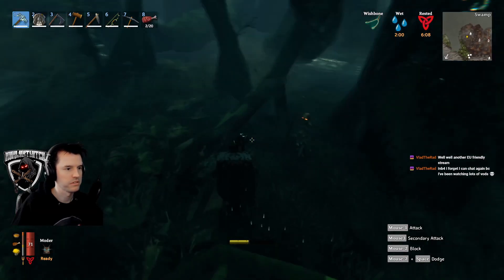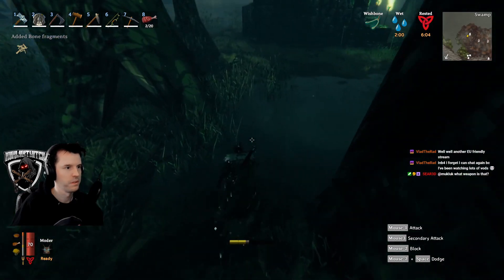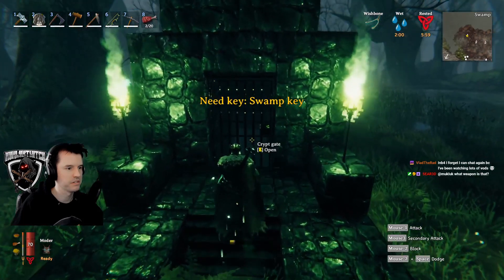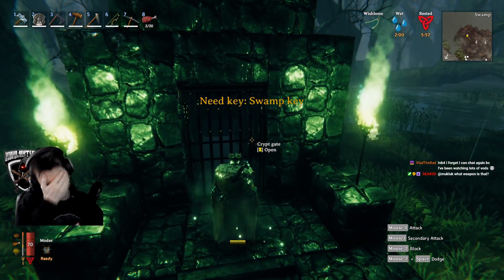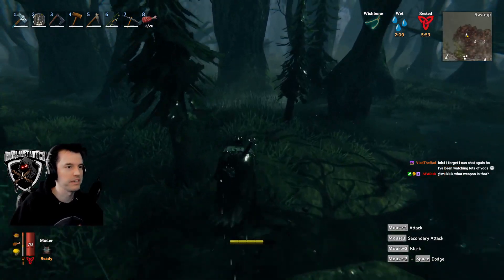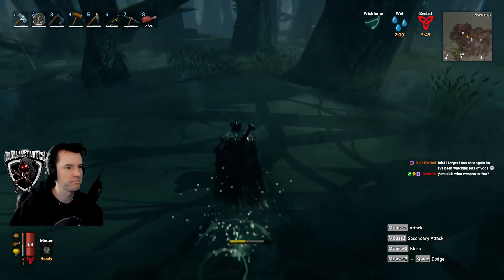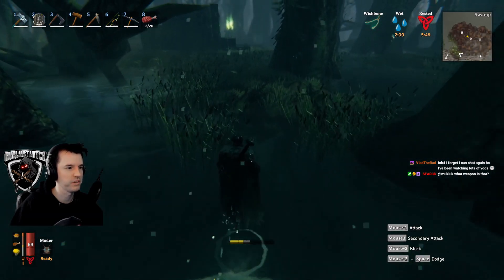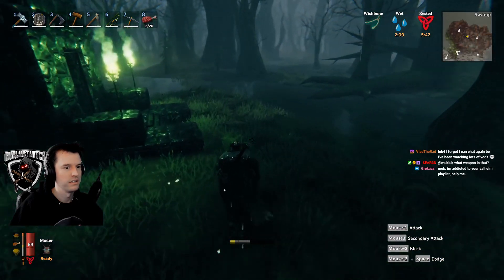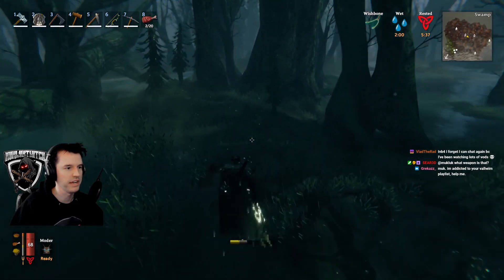I hear a bow — someone's shooting at me. It's this fella. What weapon is that? Frostnear — it's a hammer that has ice damage on it. I've got to get the swamp key. I thought I had already unlocked this and I didn't bring it because I thought it would just waste inventory space. Minor inconvenience — it's just going to add a minute.